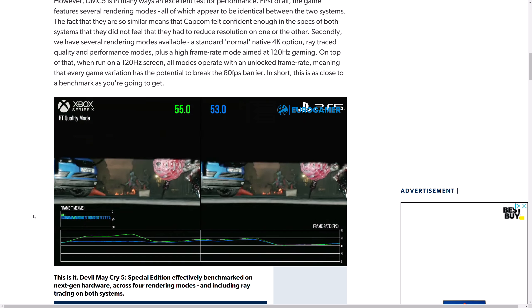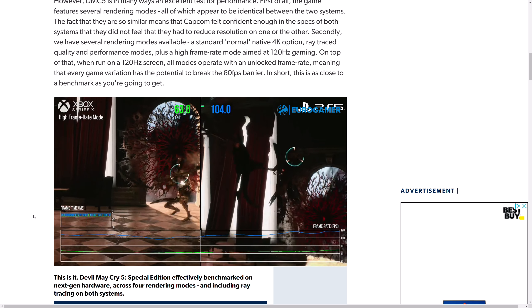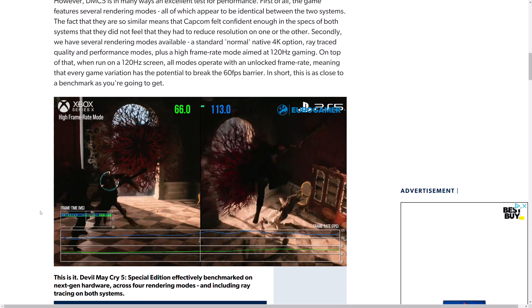Both next-generation consoles are out and despite all the huffing and puffing from fanboys for months, they render roughly the same — unsurprisingly, at least not surprising to me. I wasn't kidding when I detailed the PS5's above-RDNA2 customizations to its geometry engine and ray tracing performance, just like I wasn't kidding when I told you about RDNA2's rasterization advantages over Ampere, at least in terms of efficiency.